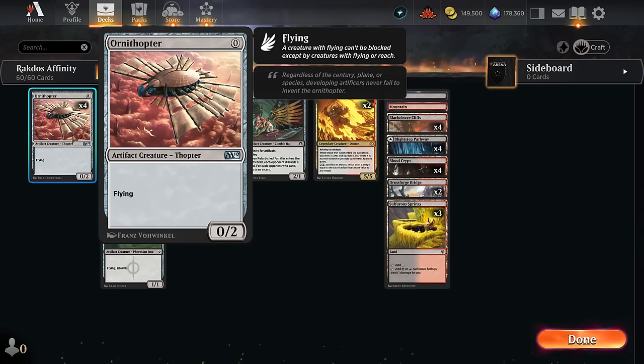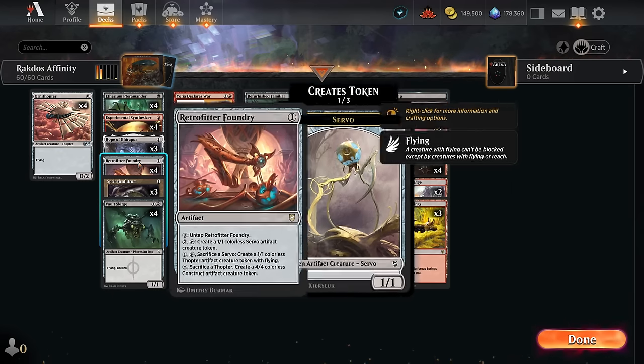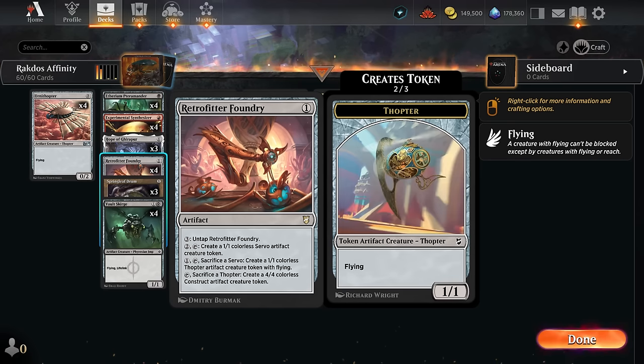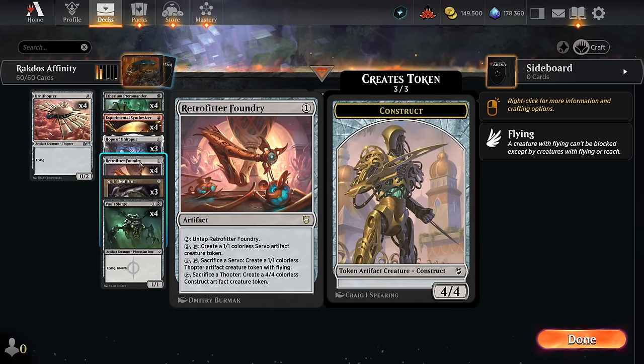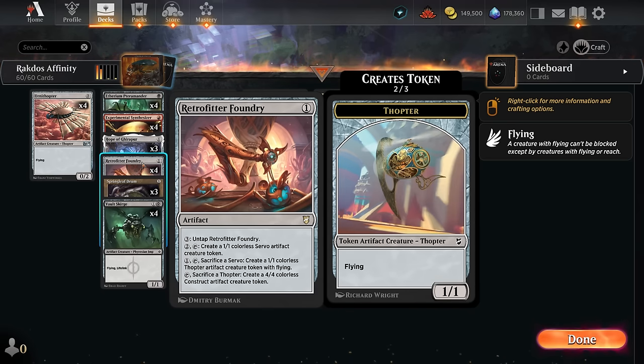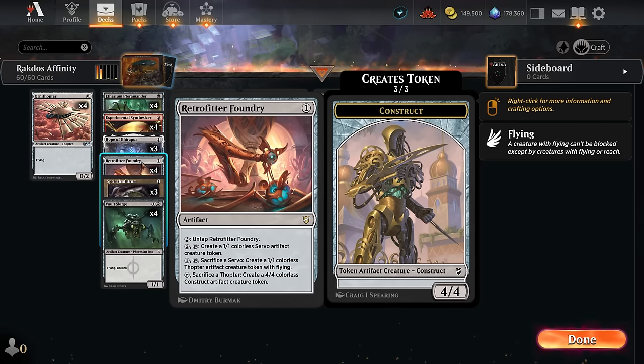Alongside Ornithopter we've got a few more Thopters, since we're also playing the full set of Retrofitter Foundry, a powerful engine card that has seen a lot of play in historic before. It's great here since we naturally want to play a lot of cheap artifacts, and then we can start sacrificing Thopters to turn them into 4-4 constructs. On turn one we could already play Foundry, play Ornithopter, and turn Ornithopter into a 4-4 construct. In the late game we can also use it to make 1-1 servos and maybe slowly upgrade those into Thopters, then later 4-4 constructs.